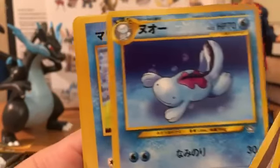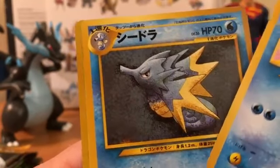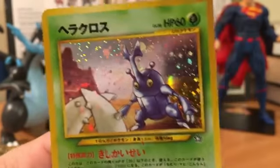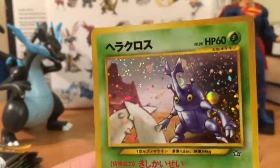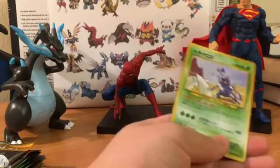Trainer, Quagsire, Marill, we got a Horsea, we got a Sudowoodo, and our holo rare is a Heracross - no complaints there. Heracross was super cool, especially in the Pokemon show.